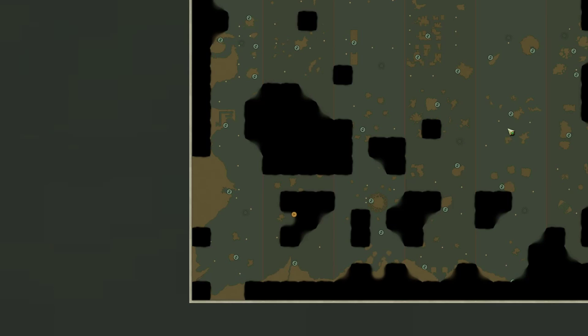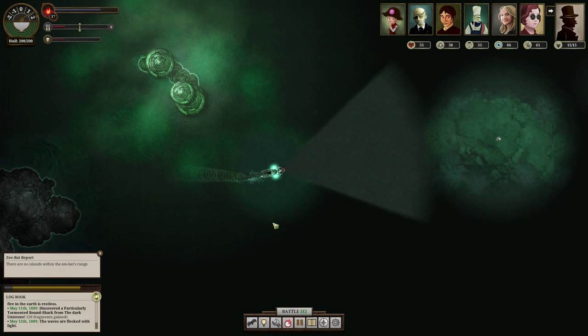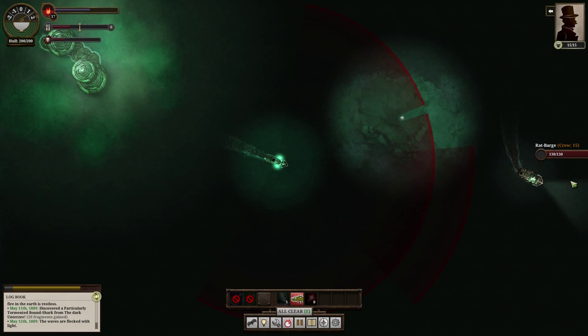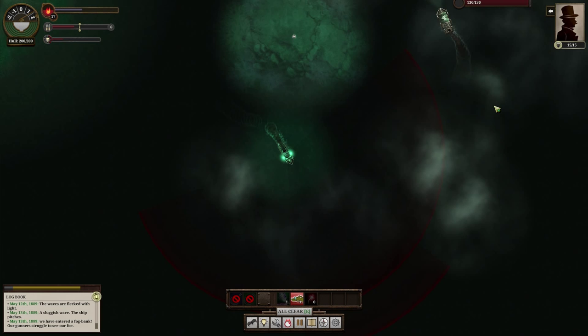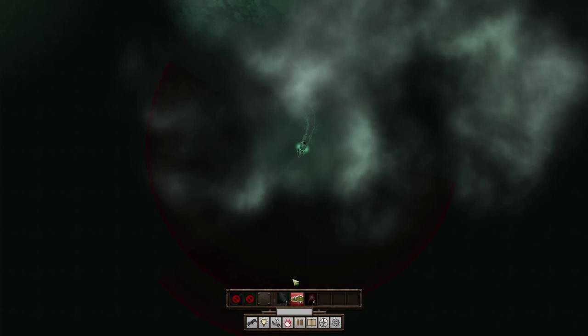I'm pretty sure there's no undiscovered islands, but there could be some named landmarks around here that might be worth some fragments. I could totally take them. Come here, rat barge. Let's spin them a story. Lost five terror, we're good. It's weird for them to turn around - they shouldn't be able to see me because I've got my lights off. Do I want to chase them? I don't think it's worth it - they're so close to the Utter Shroom. I'm going to be heading this way anyway when I go to the Utter Shroom next, so nah.